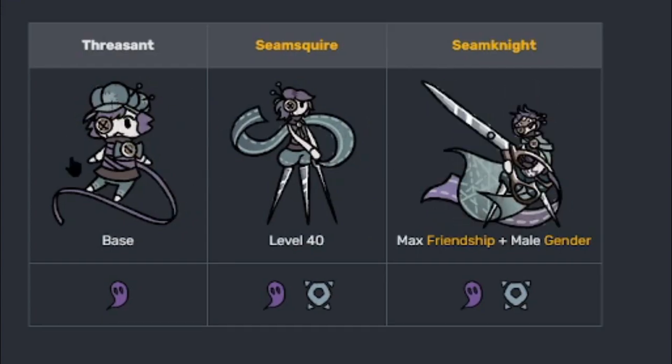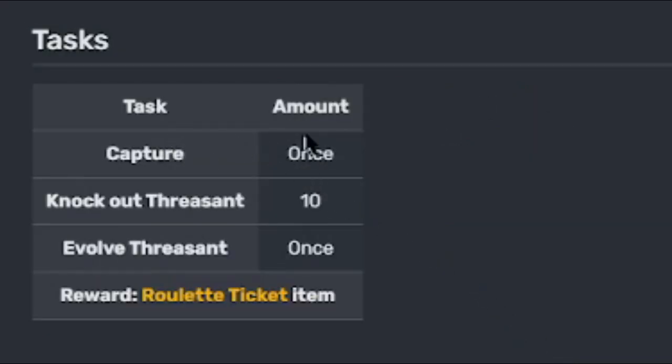And here's the male version — Seam Squire at level 40, and then from level 40 if you get max friendship with the male it will evolve into Seam Knight. Here's the task for Threscent: capture once, knock out Threscent 10 times, evolve it once, and you get a roulette ticket.